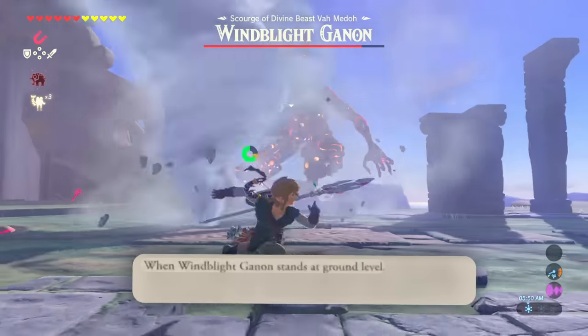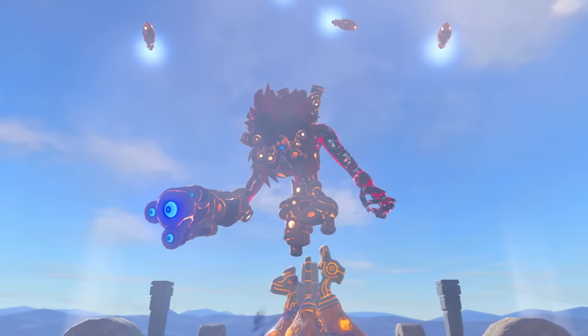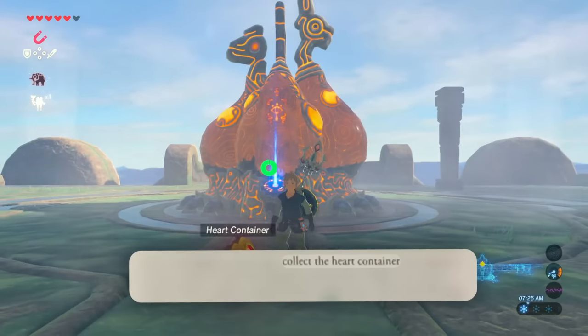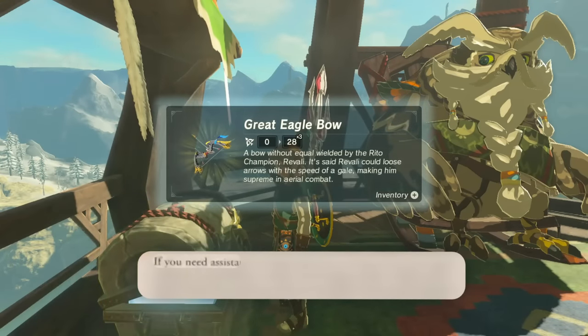When Windblight Ganon stands at ground level, it usually unleashes a tornado. Align clean shots. But then we have the second phase, and this was easy. Once Windblight Ganon falls, collect the heart container, interact with the main control unit, and you will receive Revali's Gale. Claim a reward from the treasure chest if you need assistance to find your way to Goron City — why, yes I do.